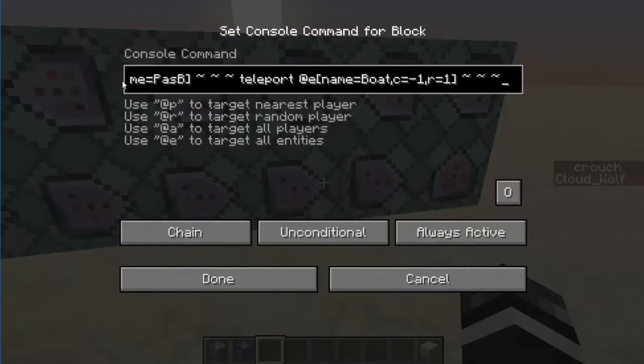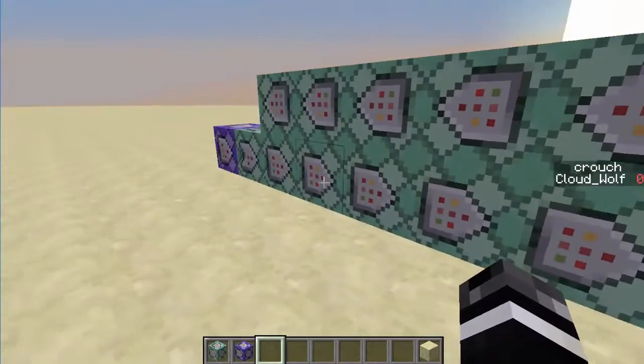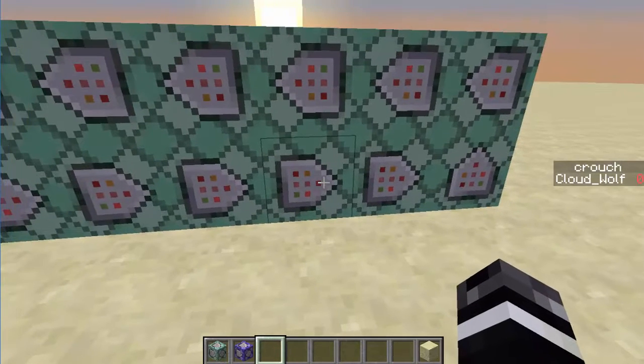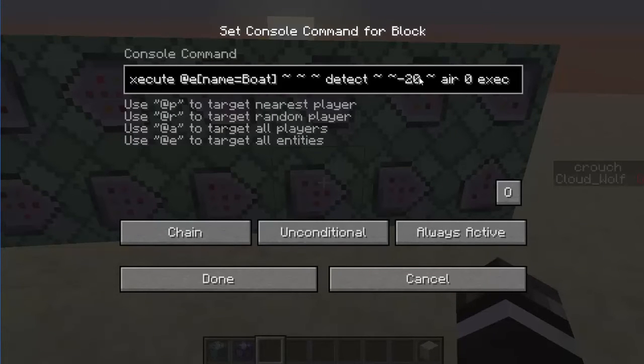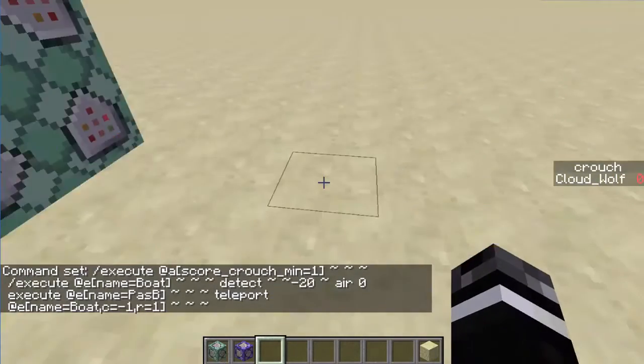Then after these two things that you only want to happen once, you tag the player with crouch min equals one as Tele. So if it runs once and goes through this chain of commands again, it'll see that the player has the tag of Tele since they were crouching, and it won't do this again. Next we have to deal with the main part of this whole command. This one is going to be executing at a player that has the crouch score — basically while they're crouched — the boat, so name equals boat, is going to detect 20 blocks below it, which is basically right where the boat is on the player's level, and it's going to detect if that block has air. If it is, it'll execute at the back passenger and teleport the boat, which is what we went over in the previous episode.